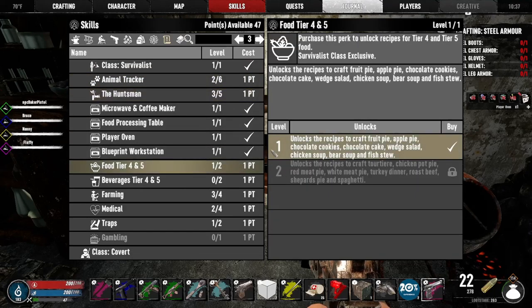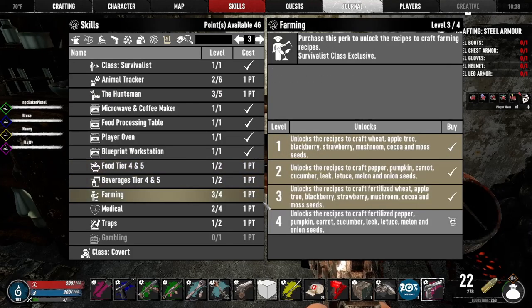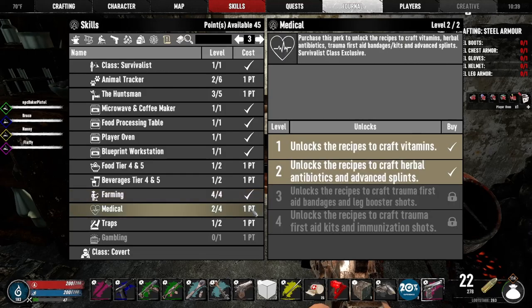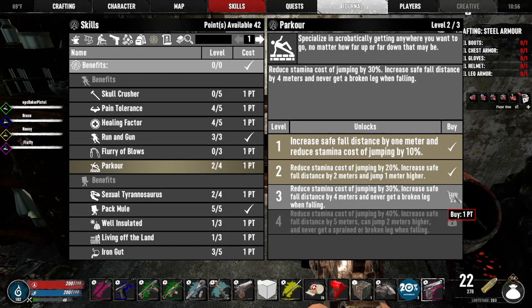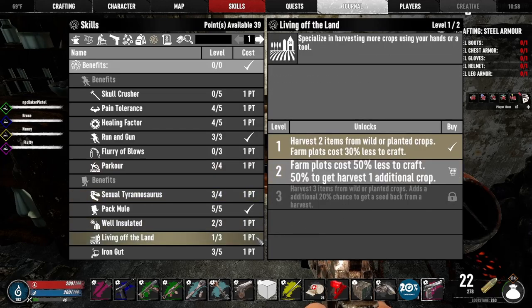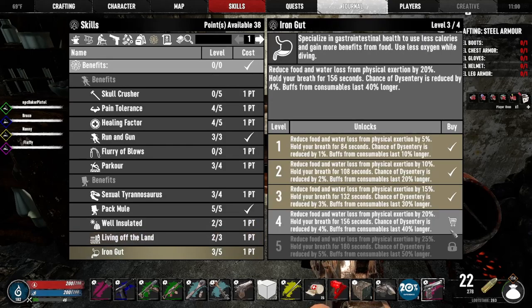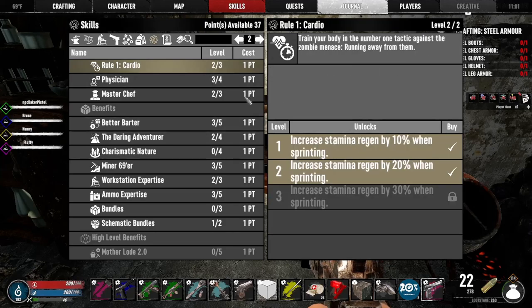Food's here. Let's go for food. Go up one more for beverage farming. Unlock that. Not worried about that. I don't care about traps. I'm going to put a point here in parkour just to avoid broken legs from falling. Well insulated. Get one additional crop — looks pretty good. Water exertion. Cardio — can't do cardio.